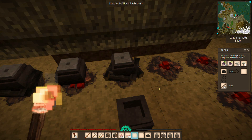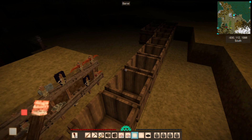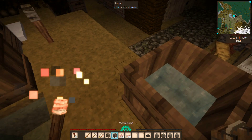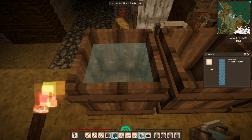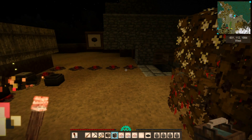I actually had to do some checking to see what we need to do to be able to do pickling because it's been quite some time since I've done it. I know that we need the barrels, so I made up a whole bunch of barrels. We need 50 liters of water, and every two liters of water takes one salt, so if we put in 25 salt that's going to make 50 liters of brine.